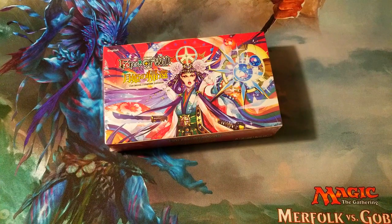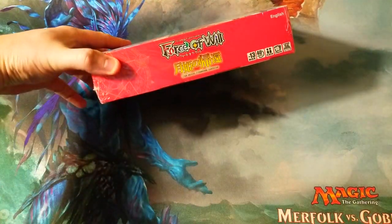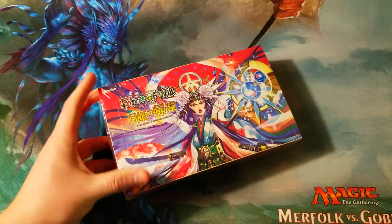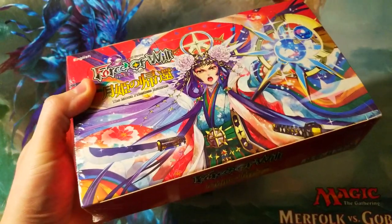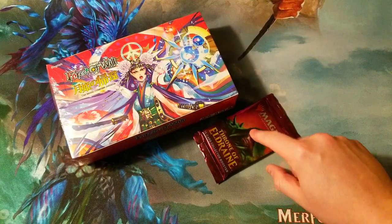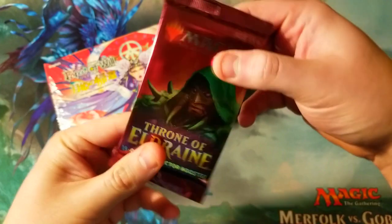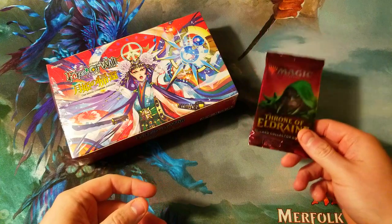Welcome back everybody, it's time for another booster cracking Sunday. Today we've got some Force of Will — this is the Moon Priestess Returns set. And we've also got a nice little Throne of Eldraine collector booster pack to open up. I finally broke down and bought myself one, so we'll open it at the end of the video. Make sure you stay tuned for that.